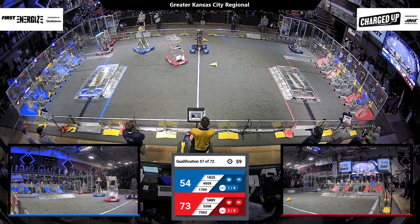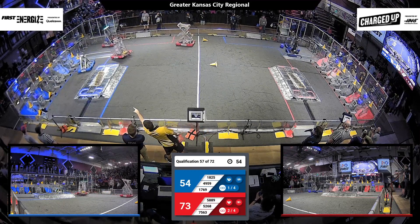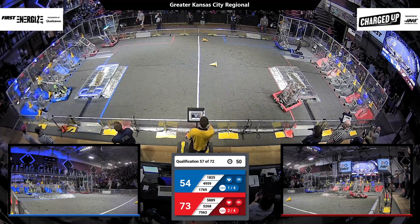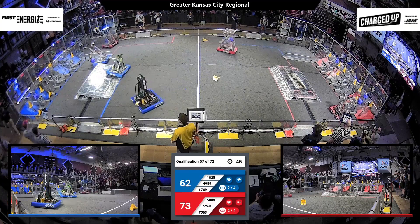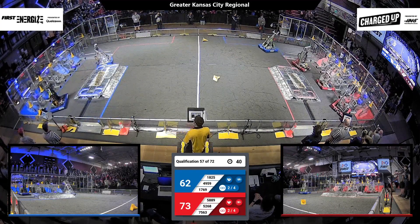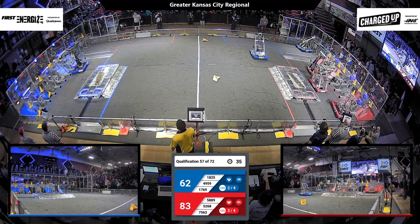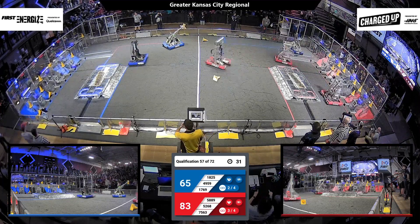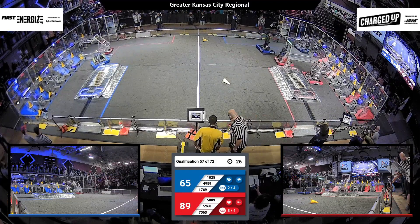Here comes the Cyborg's machine, fresh with a cone from their human player. We'll see where in the grid they choose to place it. As the Biomech Falcons of Red look to enter their community, they're reaching towards the middle, trying to finish off the fourth link they need for a rank point. 58-89 Commandos have already done their part and placed a cube on the top node of the cooperation grid — this is all that's required by Red to reach that sustainability rank point.